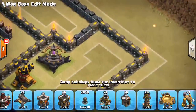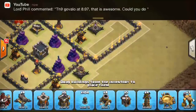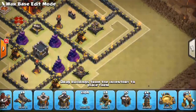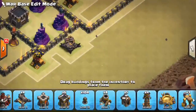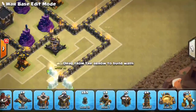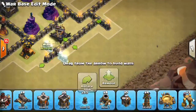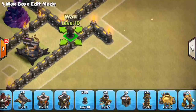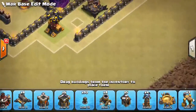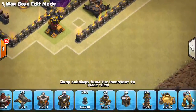One thing you always want is for the queen not to be able to reach the air defenses from the outside of the base — make them enter the base if they want to get your Expos, because that really helps defend against the queen walk. One of these days I'm going to turn off my notifications — maybe that'll be part of my 10,000 subscriber celebration because it's ridiculous at this point.